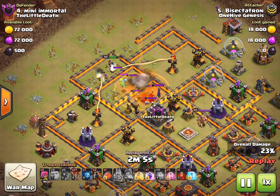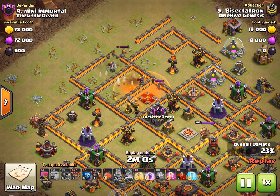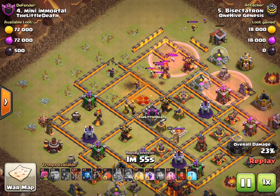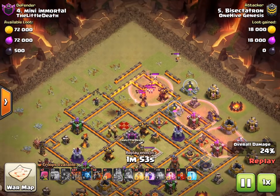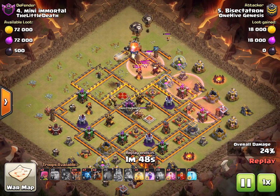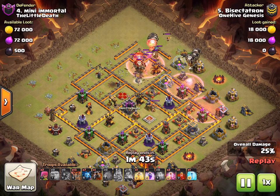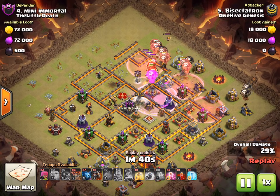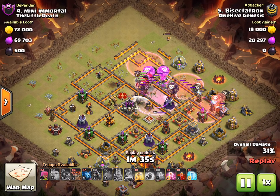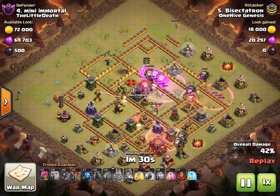I needed that queen to stay alive as long as possible. I dropped that poison just anticipating the CC coming out - got the queen in it, which was nice. Thankfully the queen targets the baby dragon, very helpful. The witch - I don't know if she dies or not, I guess it was the poison that got the witch. That valk runs over for the archer. Then using that battle blimp to act as a lava hound - interesting use of it. It goes pretty much as far as I need it to, actually drops right on top of the inferno.